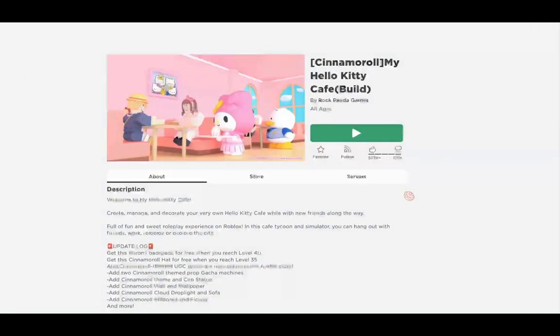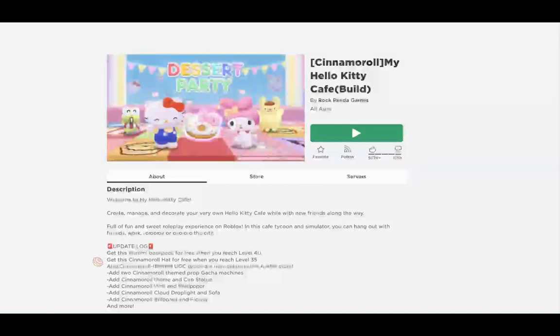Hello Angel Squad! So as I promised, I'm going to be playing Hello Kitty Cafe and talking about the cinnamon roll update. We can see in the update vlog that you can get the cinnamon roll hat for free when you reach level 35.